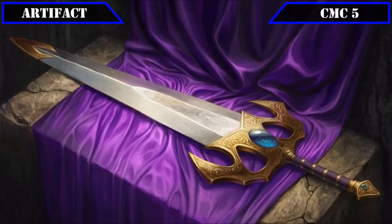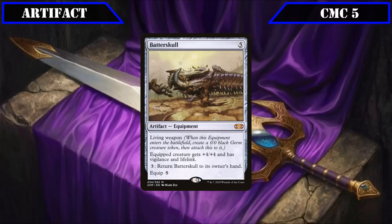The CMC 5 slot has Batterskull, which has living weapon, equips for 5, grants the equipped creature +4/+4, vigilance, and lifelink, and lets us pay 3 to return it to our hand. Initially coming down with its own body thanks to living weapon so we don't have to worry about equipping it right away, and once we get it on Tetsuo, provides a solid stat boost and very relevant keywords to allow him to block incoming attacks and pad our life totals.